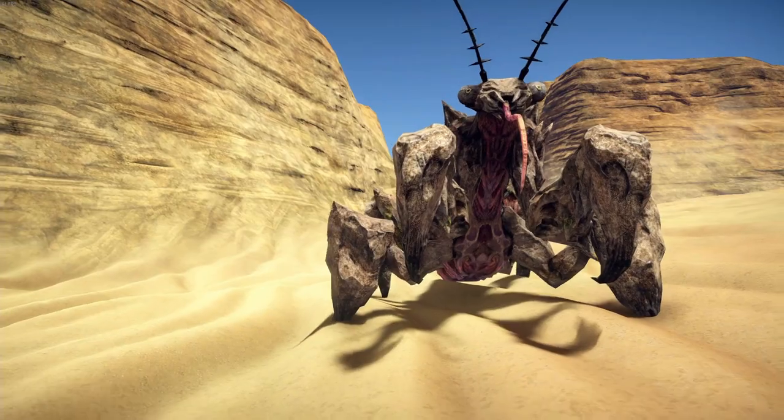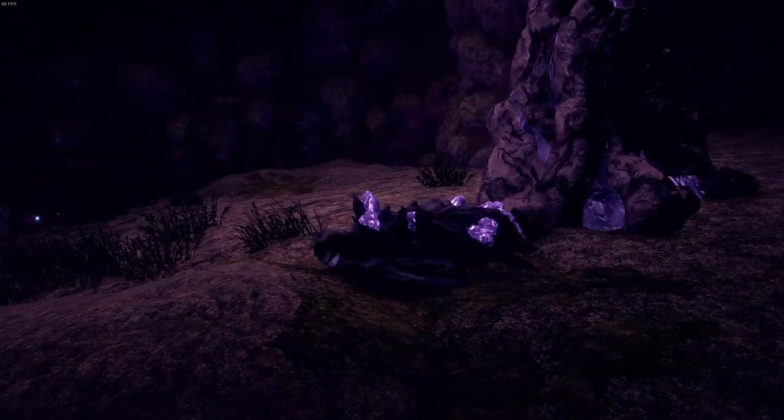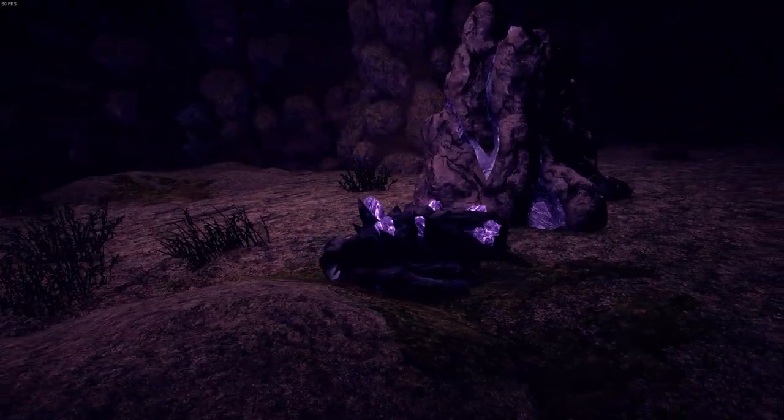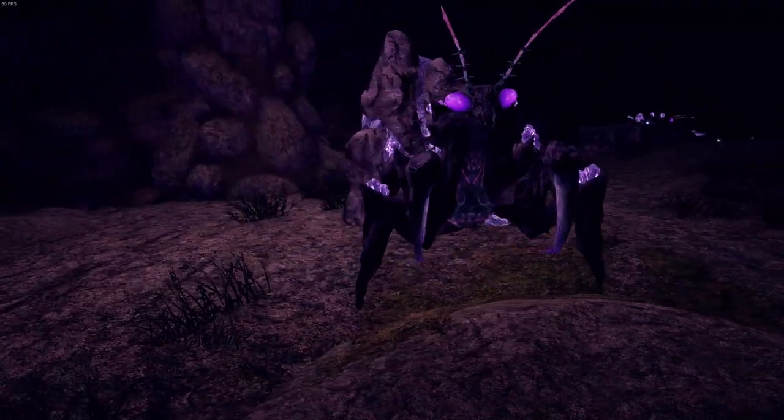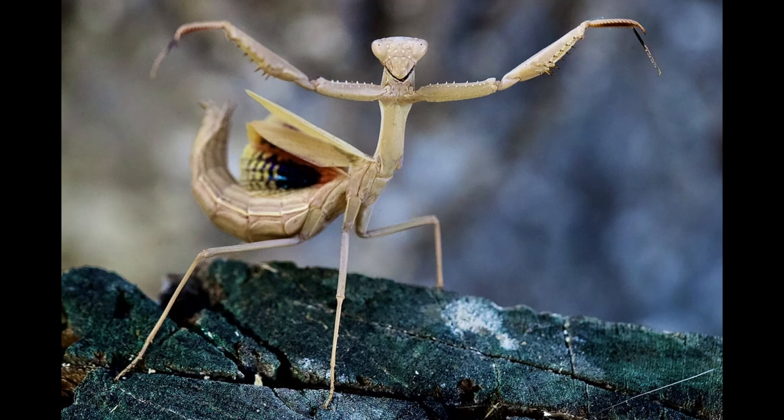They exist in two different forms: Rock Mantis and Mana Mantis, which shows that these creatures adapt their camouflage depending on the place they live in. Their real life inspiration is pretty obvious — the Praying Mantis.